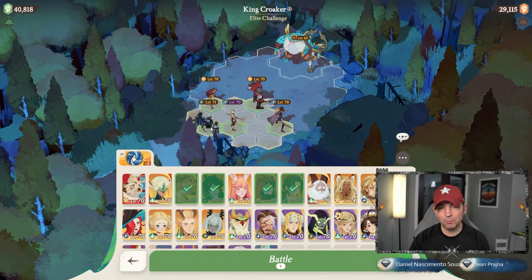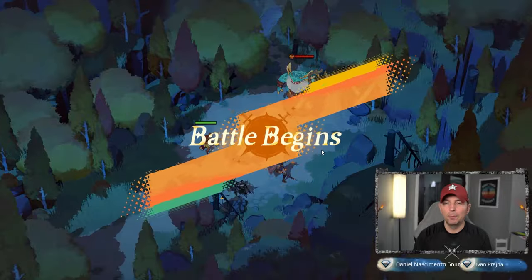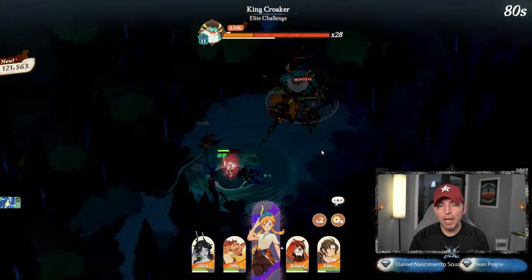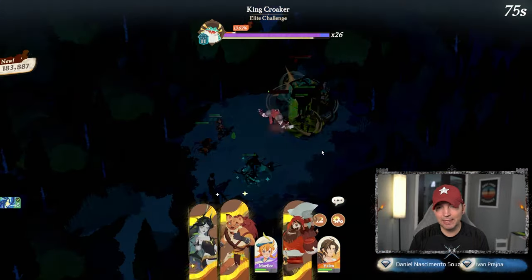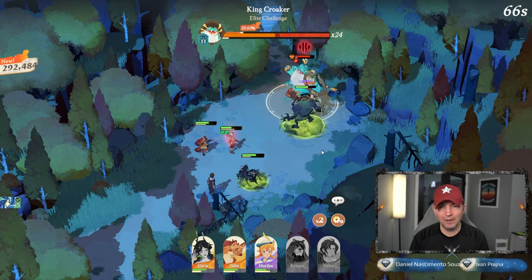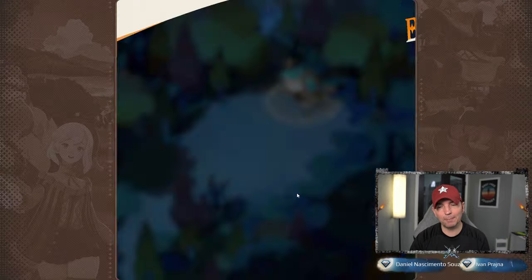I saw the AOE so I'm going to try to spread these guys out a little. Merrily jumps around to different positions. I'm also thinking about putting in Laika, but at this point in AFK Journey you're experimenting with a bunch of different heroes. It looks like we might need a healer — Valen got taken down pretty quickly by the bubble mechanic, and we got dropped fast.